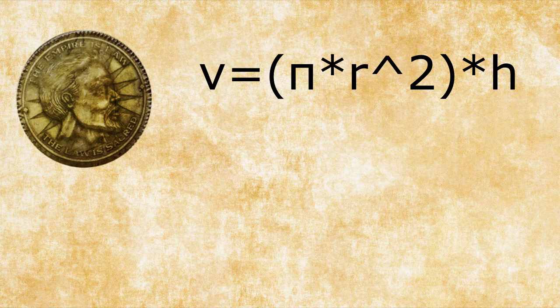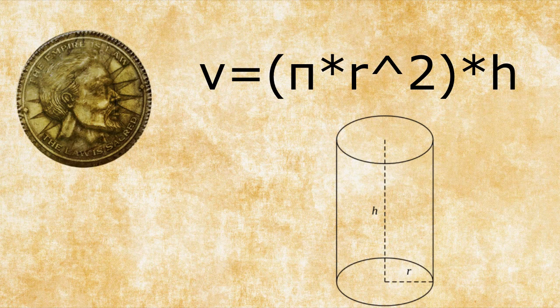To calculate the volume of the coin, we need to use the formula for the volume of a cylinder, because in essence one coin is just a small cylinder. The formula for the volume of a cylinder is: volume = π × radius², multiplied by the height of the cylinder. The formula π × radius² gives the surface area of the circular face, and then multiplying that by the height of the coin gives you the entire volume.